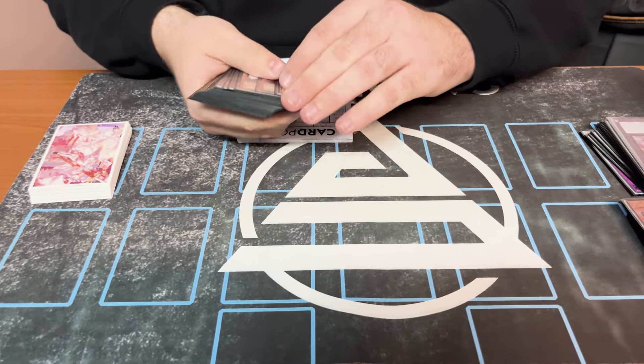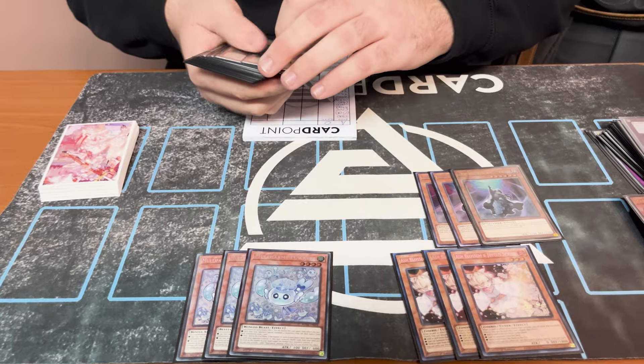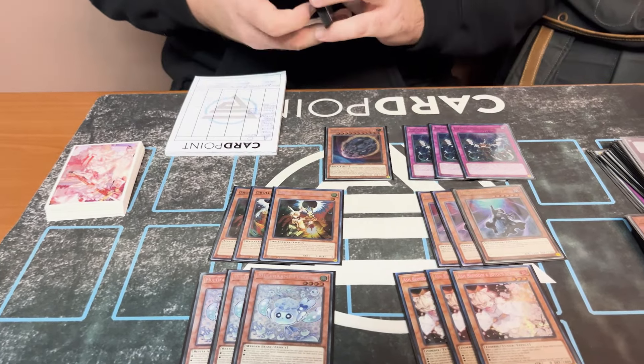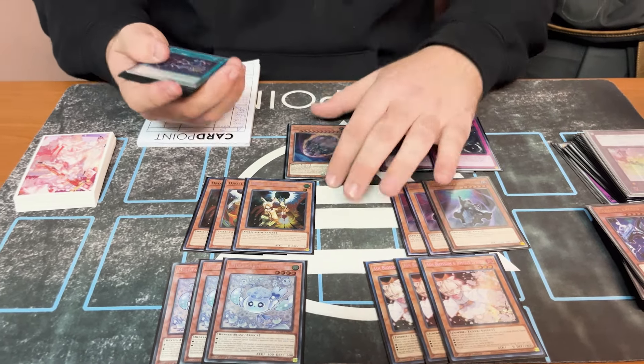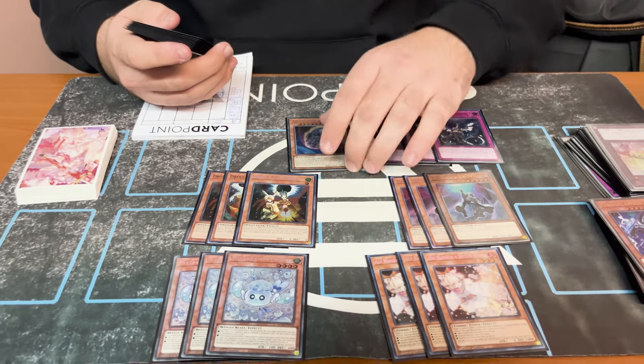For the hand traps, I played three Ash Blossom, three Maxx C, Droll and Lock Bird, three Called by the Grave, three Infinite Impermanence, and one Nibiru. It should have been two Nibiru but I couldn't really fit it into a clean 40. For the Cross-Out Designator it was good — drawing it, you don't need three, probably two. That's it for the hand traps.